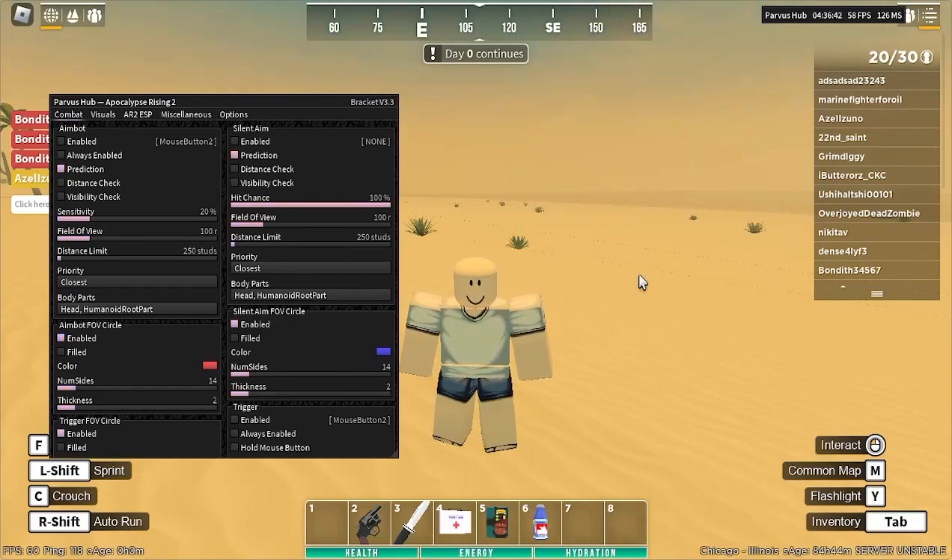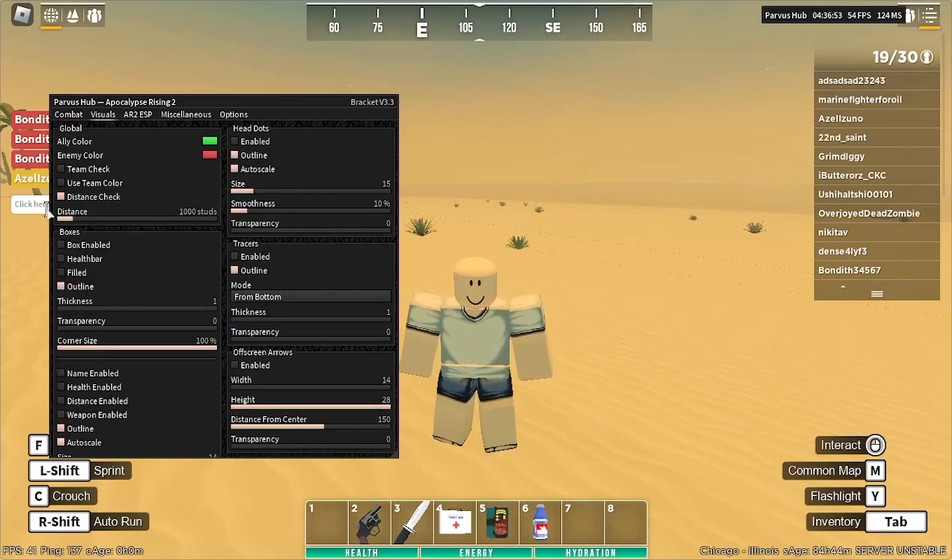Yo, what is up boys? We have an Apocalypse Rising 2 script. It's a very good script and you can find this in the first link of the description. It has a bunch of different options as I'm going to go over. It has aim bots, and in visuals it has a bunch of different visuals along with this as well, which I'll show off.